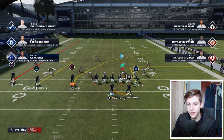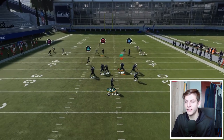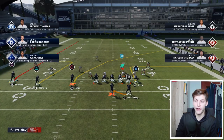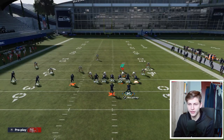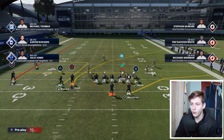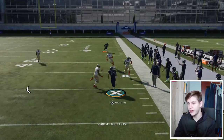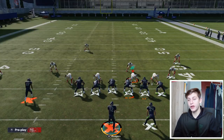The in route is just there to keep the opponent's user honest. If he chases the crossing route because we get over the top of any curl flat, we can check it down to the in route. There are some other creative setups — maybe motion Camaro across and you have your drag, in route, and crosser going the other side. That is a kind of creative setup but not something I run a whole lot.